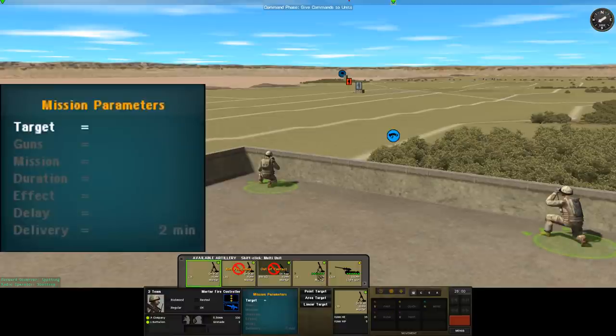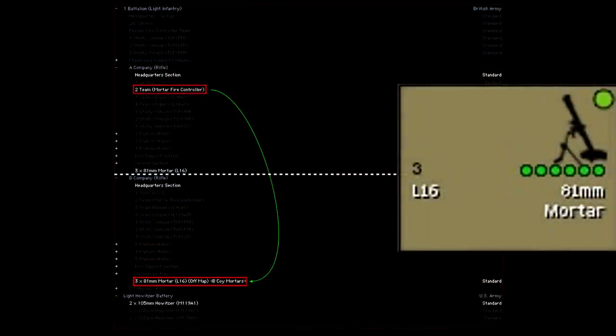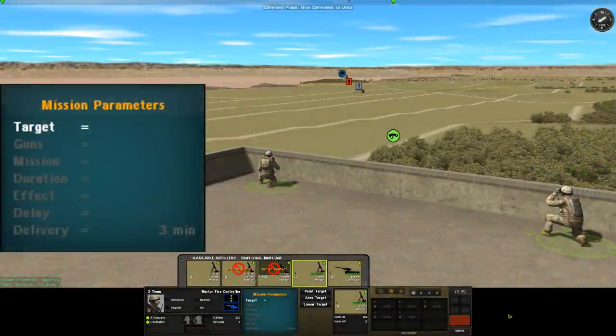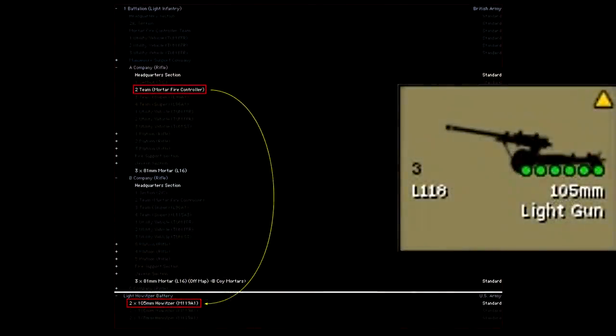If we select a different asset we'll have a different matchup rating and the delivery time will change. These mortars are B company's 81mm mortars and they take three minutes to call in because they're not A company's organic mortars — our A company mortar controller has to basically get permission to use them from B company. It's still a pretty good matchup though; we're still in the same battalion so we still have a green circle and a pretty fast call-in time. Our mortar fire controller has a worse matchup with these 105mm light guns — the call-in time has increased to six minutes and we have a yellow triangle showing our spotter and the light guns aren't as closely linked.